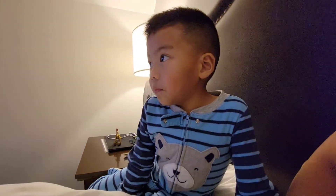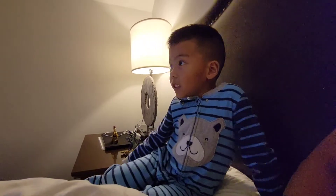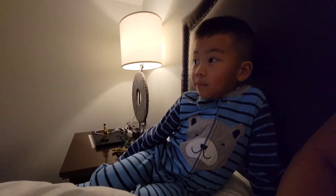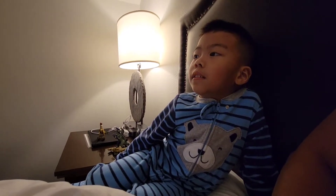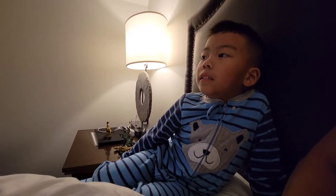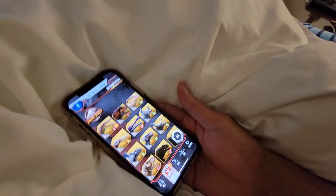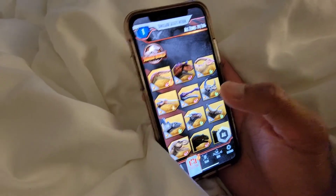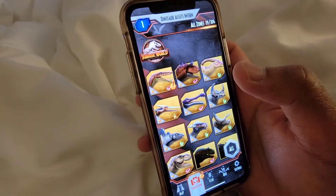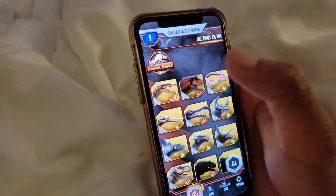We're gonna let Aiden identify all the Jurassic World dinosaurs. For everybody's information, Aiden is just four years old and he can't read yet. So we're gonna test Aiden's ability to identify all the dinosaurs by just merely looking at the picture. We've got the Jurassic World Facts app — these are the collections. We're gonna ask Aiden the name of each dinosaur one by one. Okay, let's start!